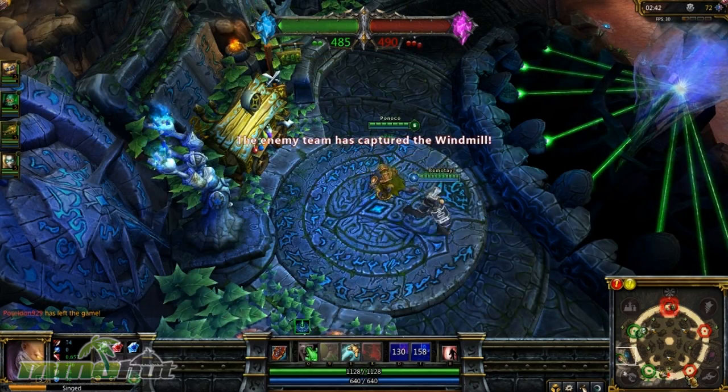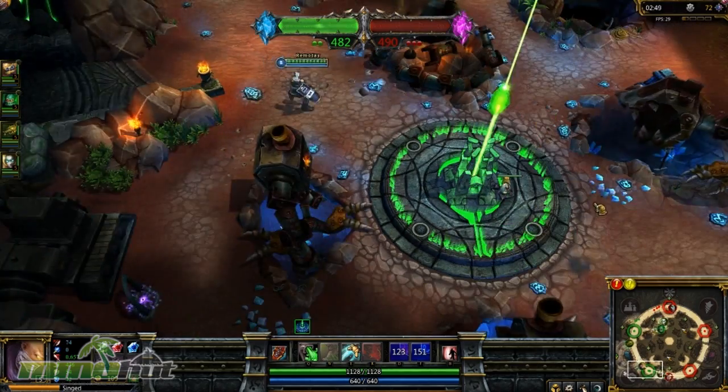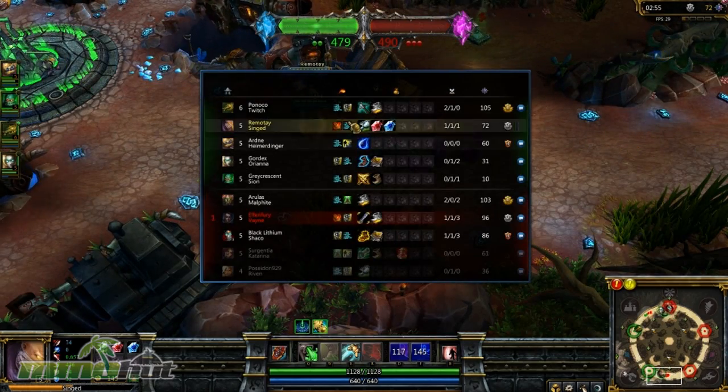Now it's 4 to 5. You can see the actual recommended items are different, and it makes a lot of sense because Dominion is not the same as a regular game of League of Legends. Because basically you got to capture the bases, and kills are not nearly as important. You can see why the kills aren't even shown at the top right over there — you can't see them in the whole tab over here.